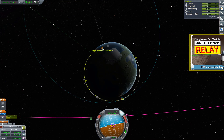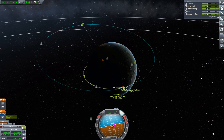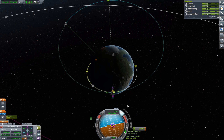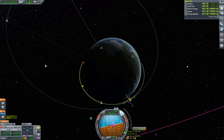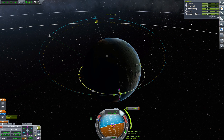Now let's take a look at our close encounter indicators. Here's where our target is going to be when we arrive — clearly that's not good. But we can fix that by adding a maneuver node right at our periapsis and adjusting the period of our orbit so we'll come around, do one more orbit, and then arrive exactly matching Debnard. It seems like a really complicated thing, but it's not. All you have to do is start burning retrograde and watch those close encounter indicators. I want to do just one more orbit after this, so we're going to keep burning retrograde.